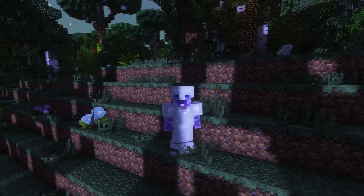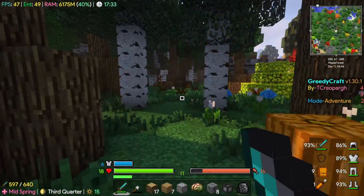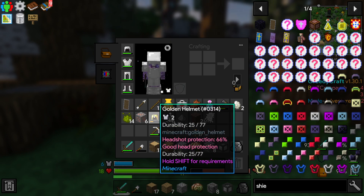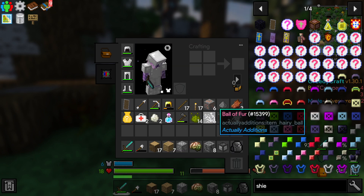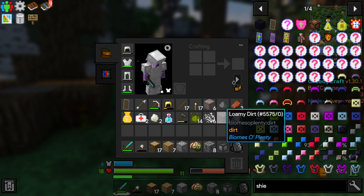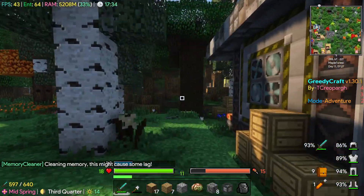Hey guys and welcome to another episode of Greedy Craft, where today we're going to be working our way to the twilight forest. I've just been out doing a bit of hunting and got a gold helmet. Unfortunately I can't wear a gold helmet, but it seems gold helmets have more armor and better headshot protection than iron. I also got a ball of fur - not dropped by live cats - and some spectral wrappings from a shade thing.